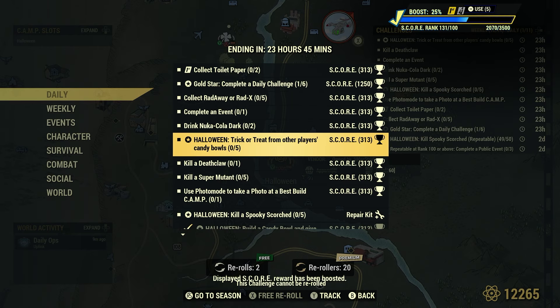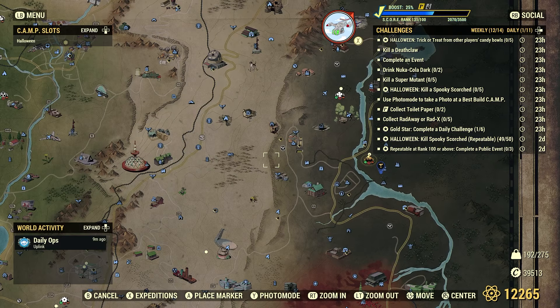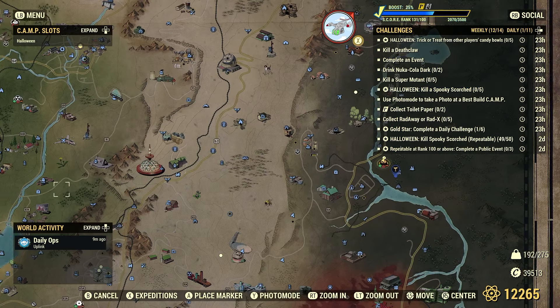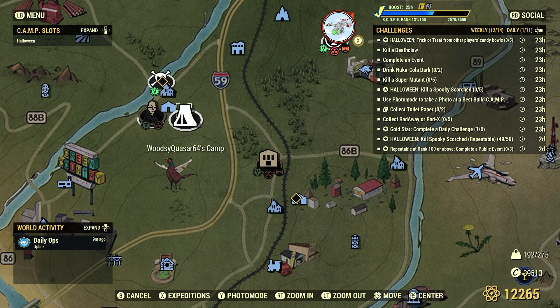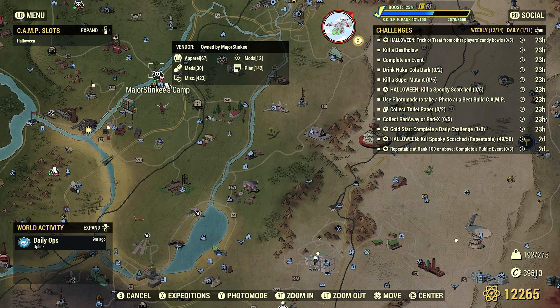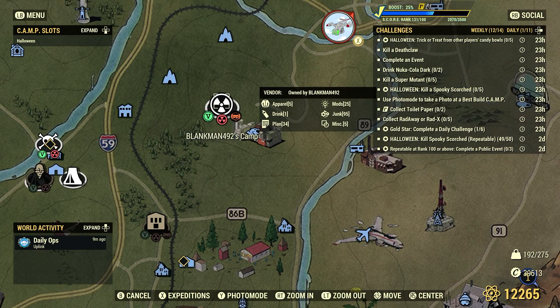There are a couple of things involved to get credit for this. If you look at the map, check a person's camp icon — they'll have different small icons underneath. V is for vendor, the red one is for a shelter, and the orange jack-o'-lantern indicates they have a spooky candy bowl. Keep in mind: even though someone has a candy bowl out, it doesn't mean they have candy in it. Some people keep it filled, some don't.